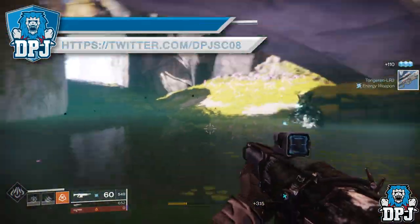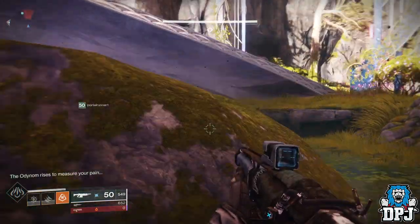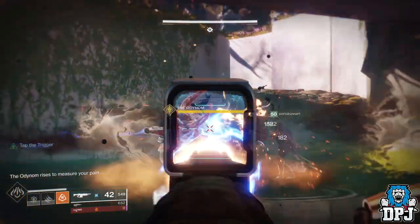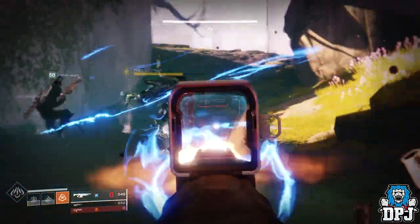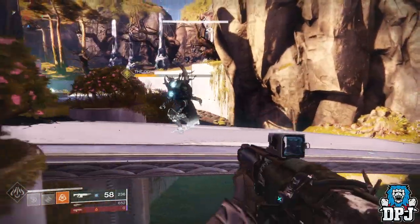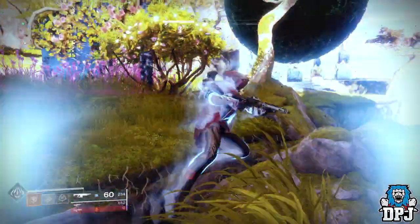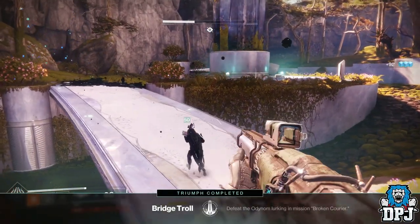At first he doesn't seem to be bothered by you, and then all of a sudden the dude switches on. He's a recommended level of 585, so as you can imagine, he's pretty damn strong. A few sleepers, supers, and shotties and you should be fine. After you take him out, you are rewarded the Bridge Troll secret triumph — and it is as simple as that.